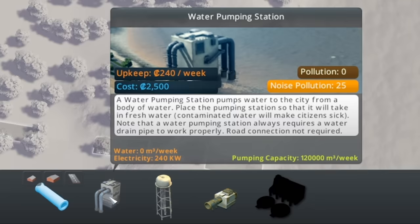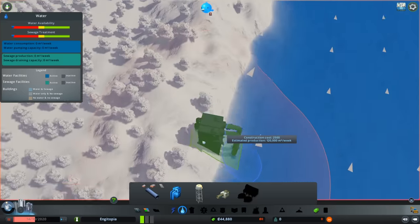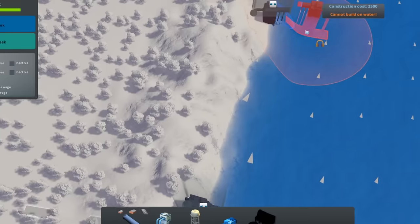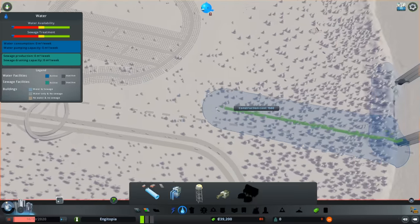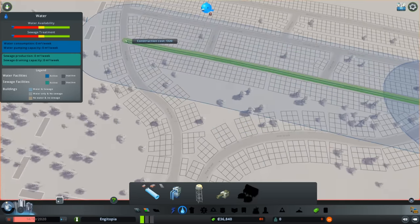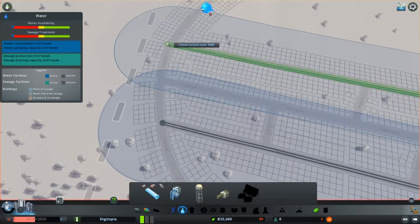The next thing - all these people are going to want electricity, water, and sewage. Looking at water first: we've got a water pumping station for drinking water and a sewage outlet we've got to pump back into the river. The arrows show which way the water is flowing, so we want our drinking water intake upstream and the sewage outlet downstream - obviously you don't want your sewage going into your drinking water.